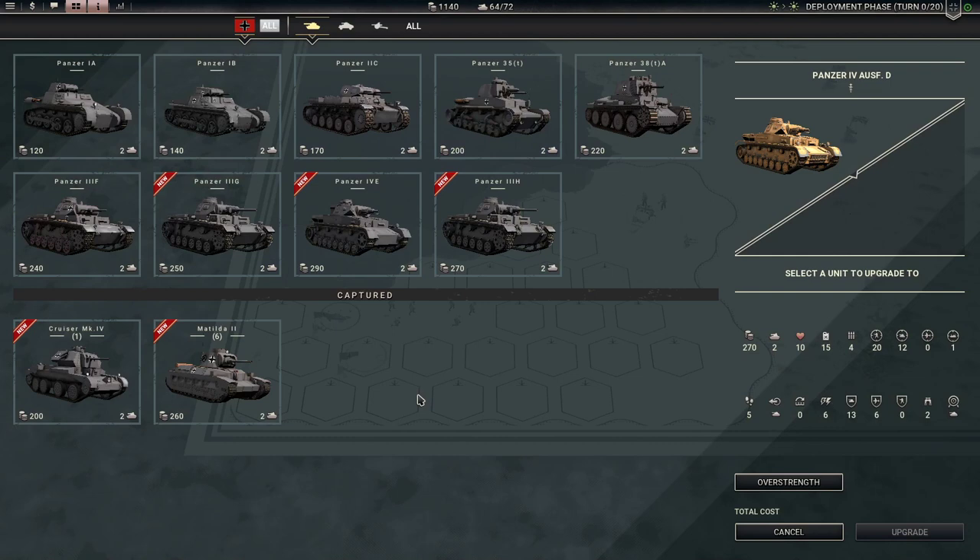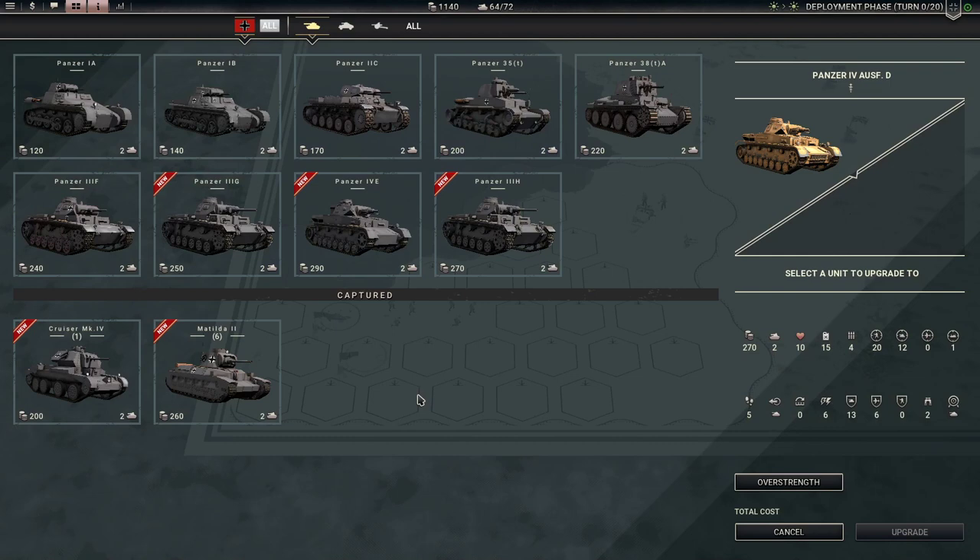No need to upgrade those. And the tanks — Panzer 3H, as you can see, slightly better initiative, better defense values, and better versus tanks. But since I have anti-tanks, I think I'm going to do the 4E, which gives them a little bit better against tanks. It's only a $20 upgrade. I'm going to go to the 4E. Done.